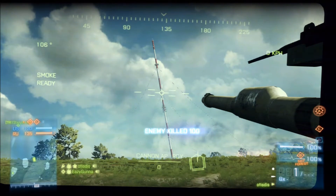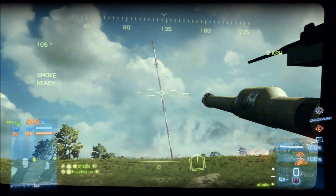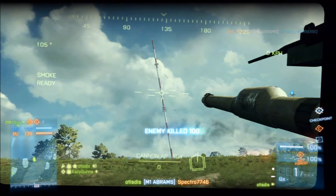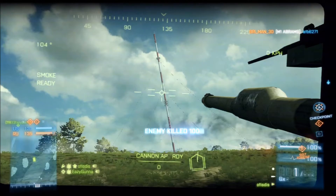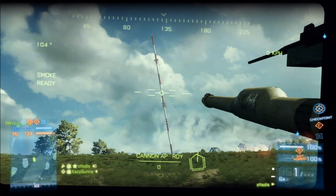Basically this can be done on both sides. For the Americans, if you go to this spot right here — it's kind of near the road — other tanks aren't able to really hit you. So the only thing you have to worry about is planes and helicopters, but you can easily get up about halfway on the tower and kill the snipers.